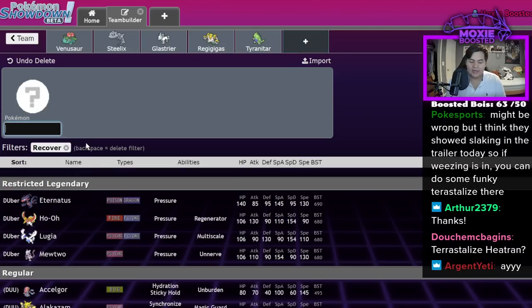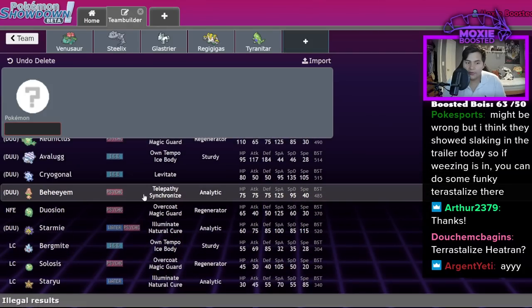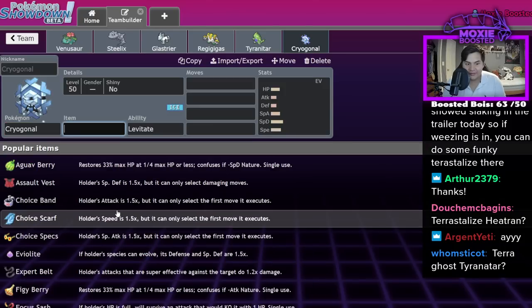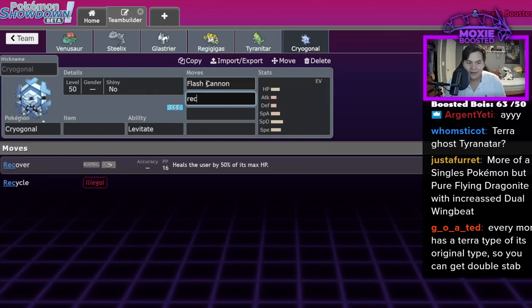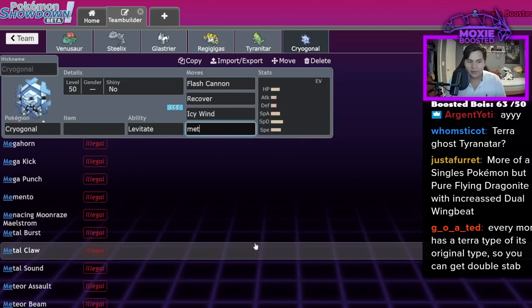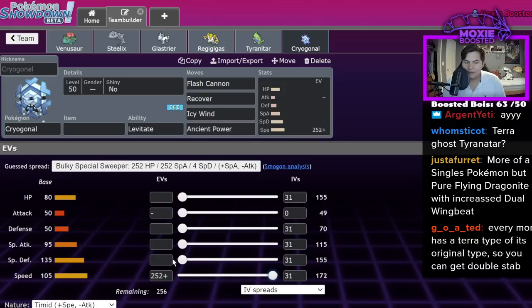Pokémon that have access to Recover and any kind of Steel-type coverage move like Flash Cannon all of a sudden become a lot more annoying to deal with. Cryogonal is actually a very good Pokémon based off its stats. Yes, it's weak on the physical side, but imagine it turns into a Steel type: you get Flash Cannon, you get Recover, you can't be Toxic'd, you get Icy Wind still, and you could get Ancient Power to deal with, like, Charizard. You're a Steel type that beats Charizard — check that out.